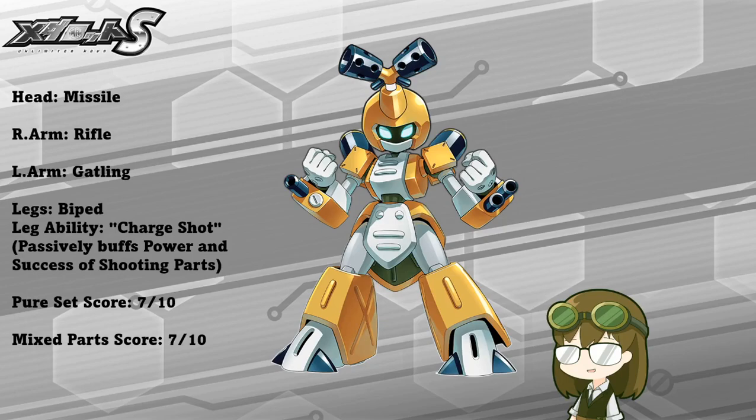Rifle and gatling you can never go wrong with because they are a very well-rounded part. Rifle has no particular drawback for the most part, gatling just has a no-evade on your cooldown, missile is a basic AOE gunpowder part, but the leg ability of charge shot is where he really shines, because just by equipping the legs, it passively buffs the power and success of all equipped shooting parts by a certain amount based on the part rank.